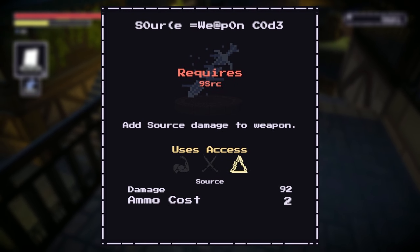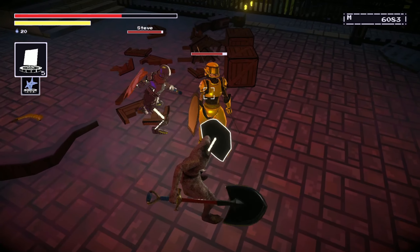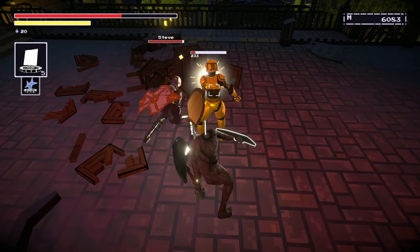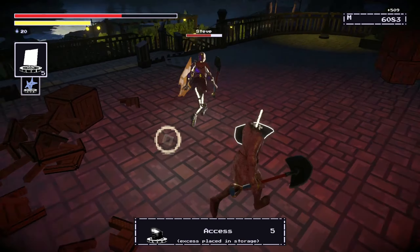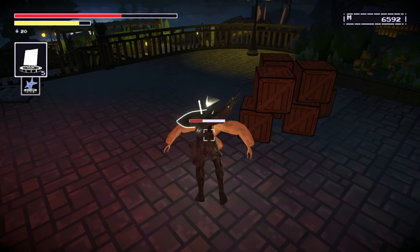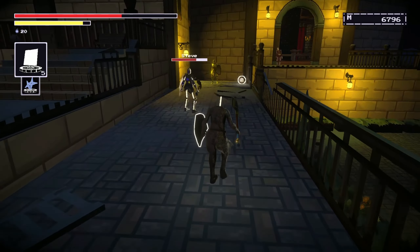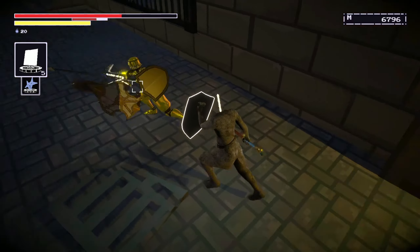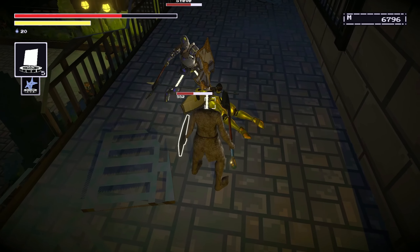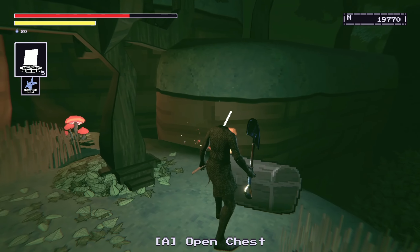One ability I recently found was the Source Weapon Code. I grabbed this on my non-sorcerer character so I couldn't use it, but from the description it applies source damage to your weapon. There are items that do this without costing any access, but if you want an unlimited supply this could be a great option. A character skilled in dexterity could benefit highly from extra source damage on hits. The source requirement isn't all that high and it only costs two ammo to cast. I found it in a chest in the dark forest area called the Wild.